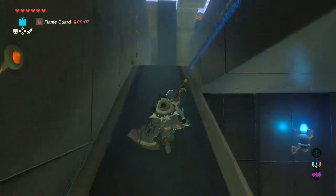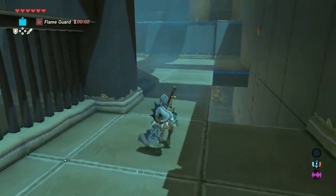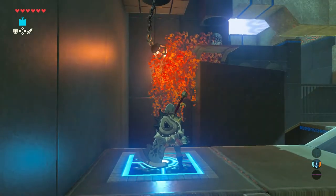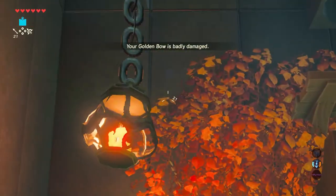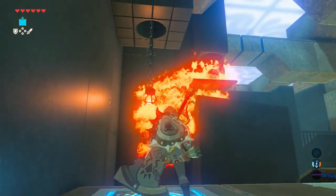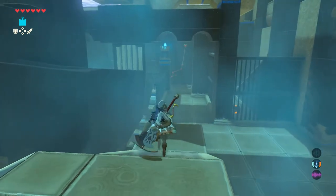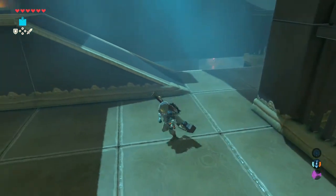Make your way up the ramp, then make a right, then a left, and head up the ramp again. You'll see a floor trigger, so step on it, then use your arrows to hit the hanging lamp that falls from the ceiling. It'll catch the leaves on fire, which ultimately releases the metal sphere to begin rolling down the ramp. Hop off the ledge, and you'll find a pack of ten ice arrows in the next treasure chest.